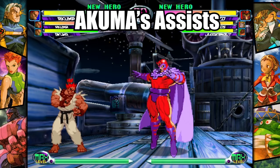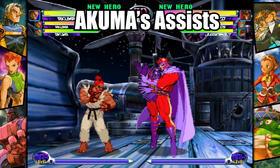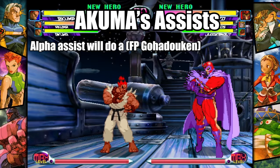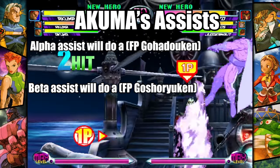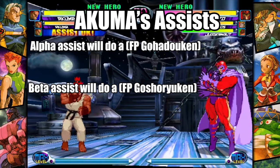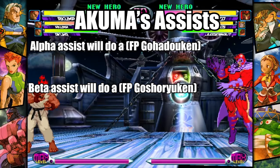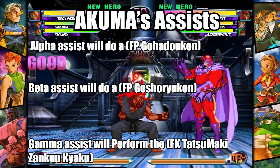Here's what to expect when you use Akuma as an assist character. Akuma's alpha assist will do a fierce punch Go-Hadouken. His beta assist will also do a fierce punch Go-Hadouken. And his gamma assist will perform a fierce kick Tatsumaki Zankuyaku.